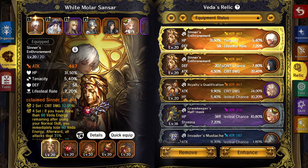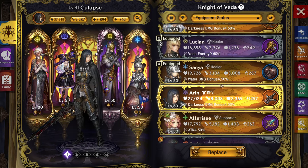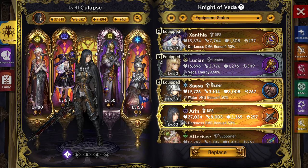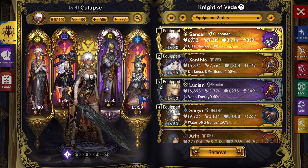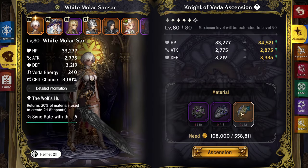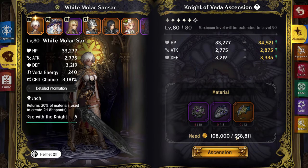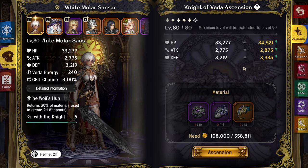Only one of my characters is actually juiced, and I'm adventure level 7, masterbook level 41, clearing everything with ease without having everybody fully geared. The sweet spot for leaving characters is level 50 — you can push to 60, but level 50 is where you can assess a character's potential. Then start hard-prioritizing your DPS.